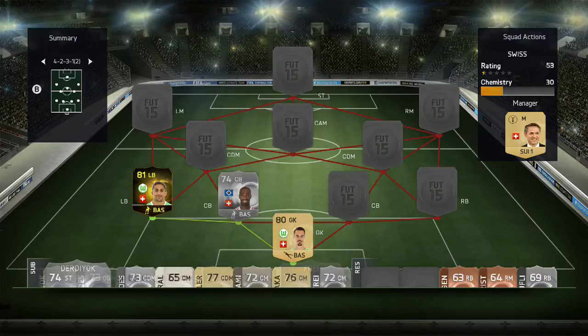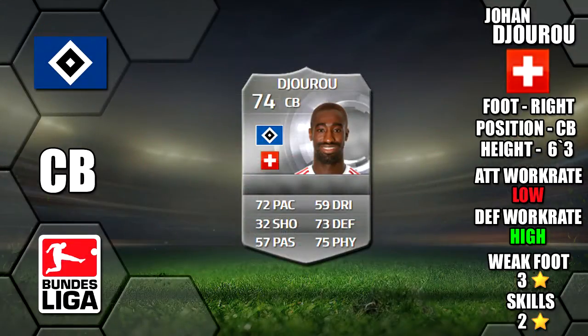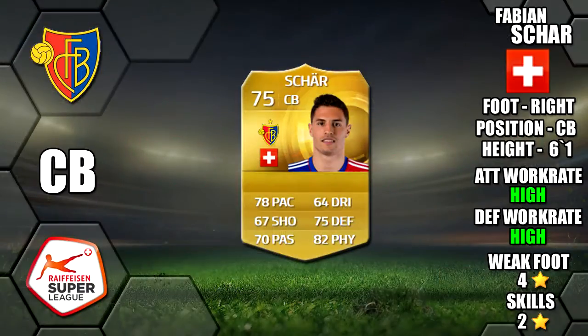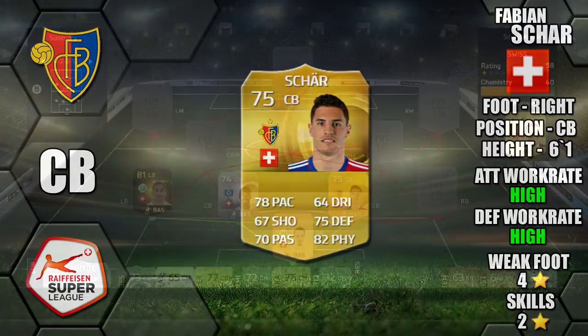Our first centre back is Dejoru, 6 foot 3 tall, 72 pace, 73 defending and 75 physical on card, with low-high work rates, 3 star weak foot and 2 star skills. His centre back partner is Shah, 6 foot 1 tall, 78 pace, 75 defence and 82 physical on card, with high-high work rates, a 4 star weak foot and 2 star skills.